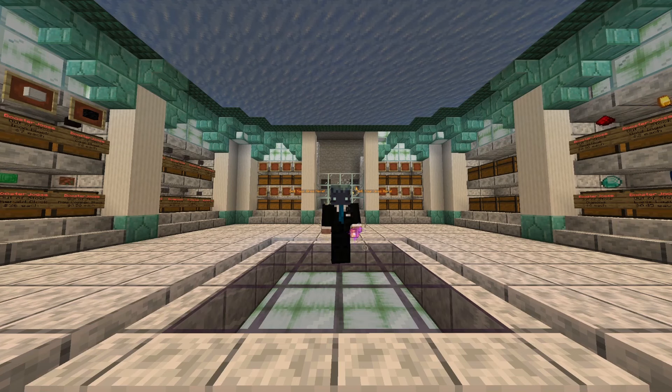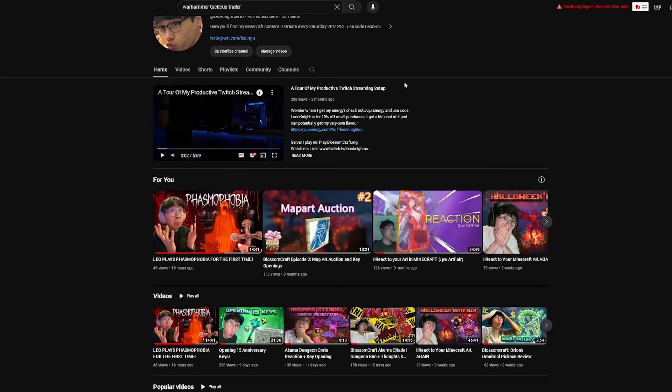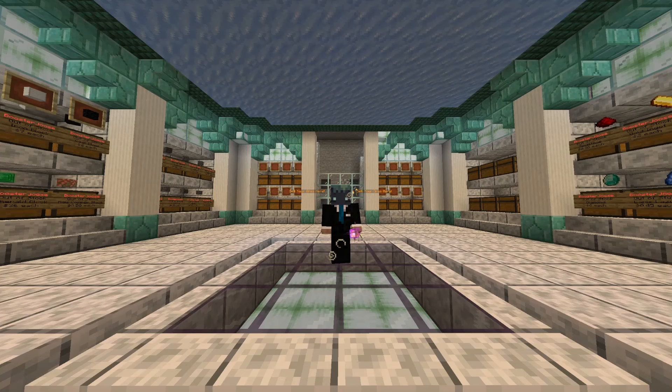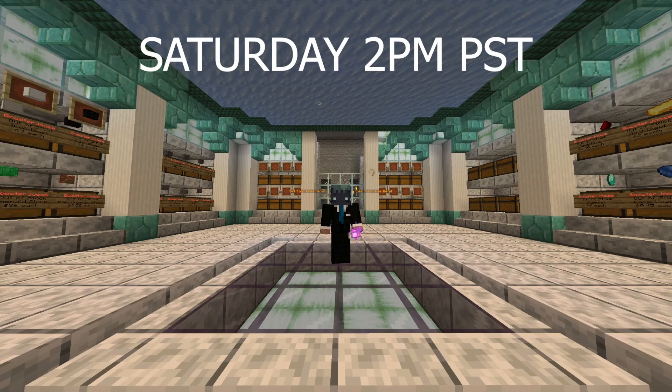Hi, my name is Leo, also known as Booster Juice. I'm a partner content creator for the Blossom Craft server, and here you will find stream highlights as well as tons of Blossom Craft content to help you progress through your journey. You can find me streaming every Saturday, 2 p.m. PST.